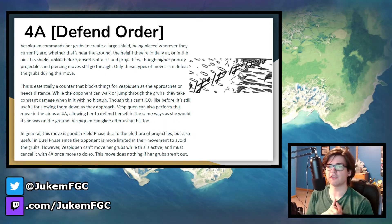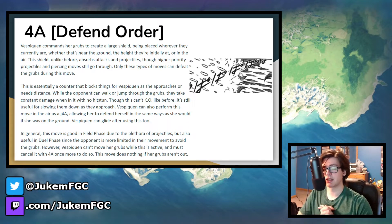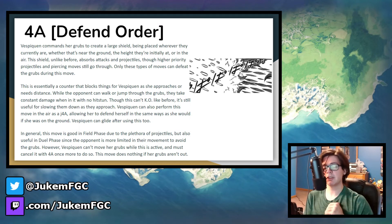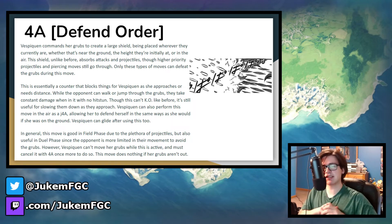She can also use this move in the air with the J4A input, blocking her aerial approach — really cool. She can even stop anti-air attempts. The shield is slightly bigger than a stationary Attack Order, and opponents can walk and jump through it without getting hit or stunned, but they still take 10 damage per second. It's great in dual phase for approaching and starting attacks after absorbing an attack, and it's especially good in field phase due to all the projectiles. In dual phase there's limited room, so the opponent has to be aware the shield can be canceled into Attack Order. While Vespiquen can't move her grubs during this shield, she can use Floaty to cancel it and then do Attack Order anyway — essentially she can parry an attack from far away.